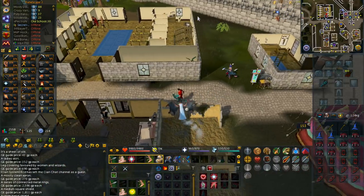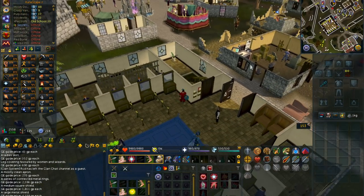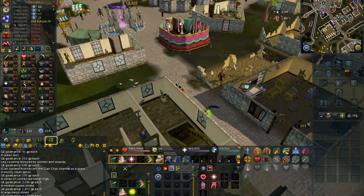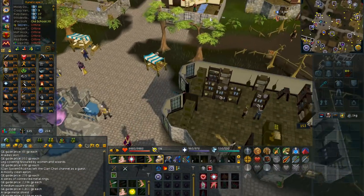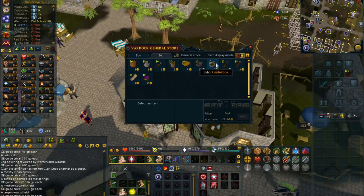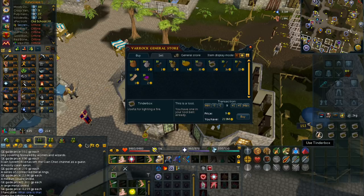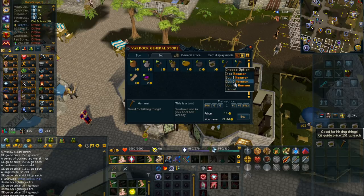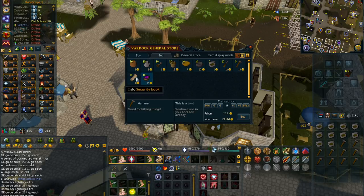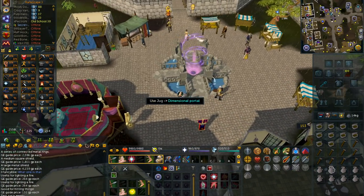The shops won't replenish fast enough if you constantly do this, so you might need to find something else to do in between — like fletching arrows, killing guards, or another money making method while you're waiting. The shopkeeper also sells tinderboxes at 1K GP profit each and hammers, though those aren't really worth it. You can actually make 1 to 2 mil per hour doing the Varrock Shop Runs method, which is really awesome.